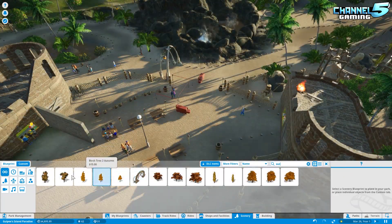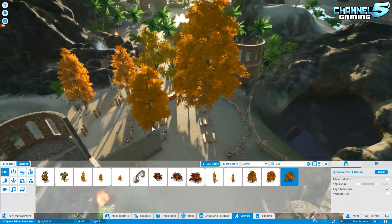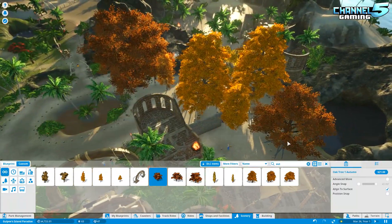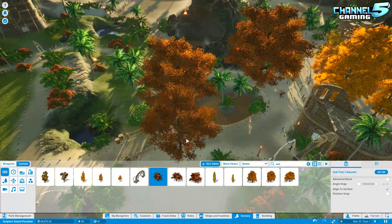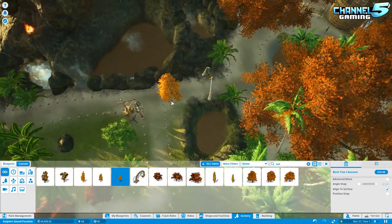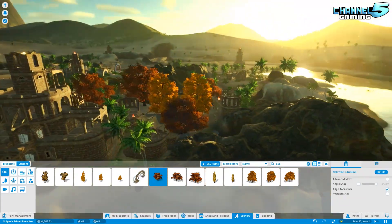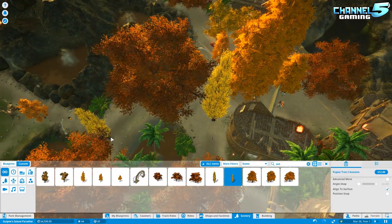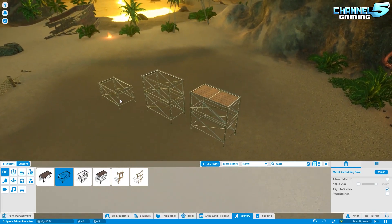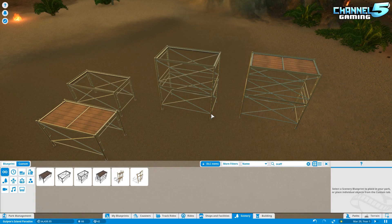The autumn trees are really lovely - look at how they just pop and change the whole vibe of an area. I'd love to see the tree textures be colorable so you could do blue and teal trees for Avatar-style or underwater coral stuff. They also added some new scaffolding pieces - I think it's these ones with the wood removed from the top. Those two pieces are new. That's pretty much everything for the update.